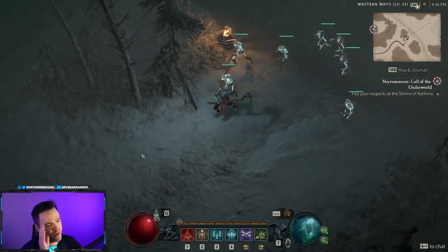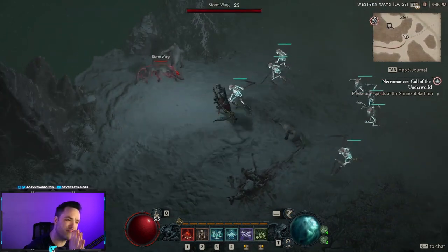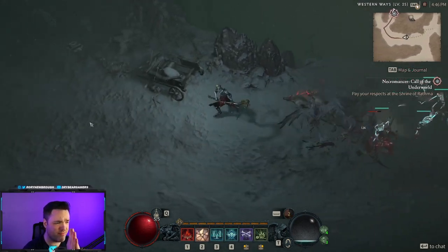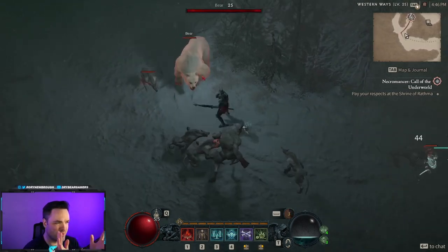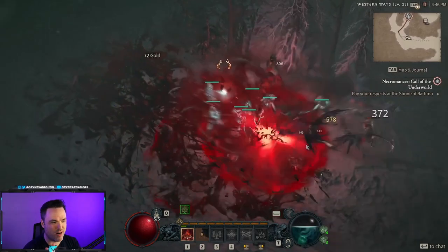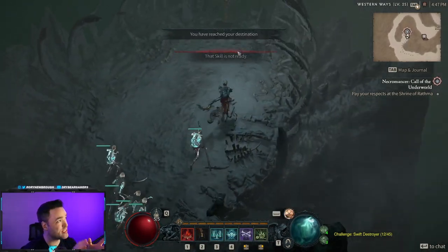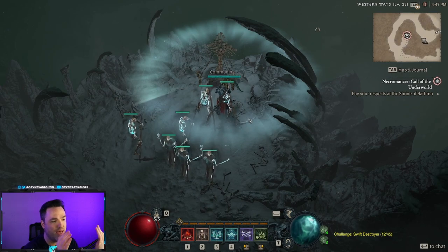Hey, it's Drythere back again with our Diablo 4 build guide. Today we're talking about one of my personal favorites for Necromancer: a Corpse Explosion build. I've loved Corpse Explosion since the very early days of Diablo and Diablo 2 with Necro — always one of my favorite ideas. I even worked on the game design for a project and recreated that Corpse Explosion there, so I love it.